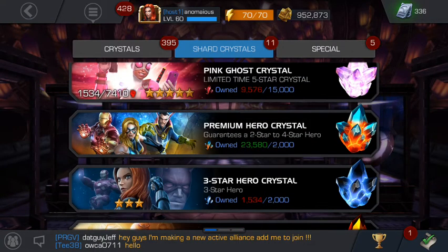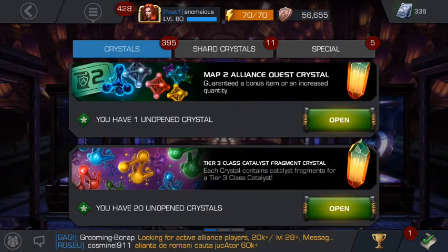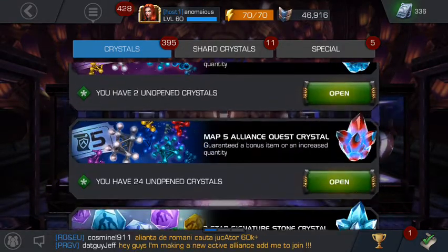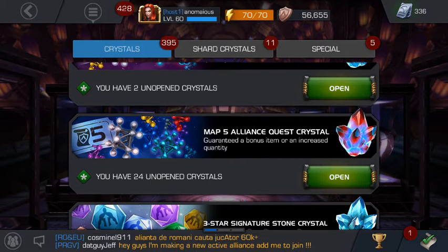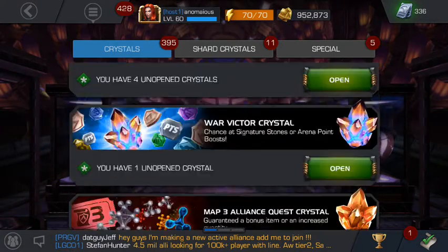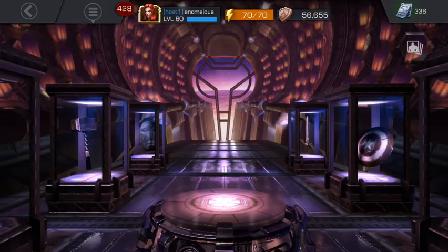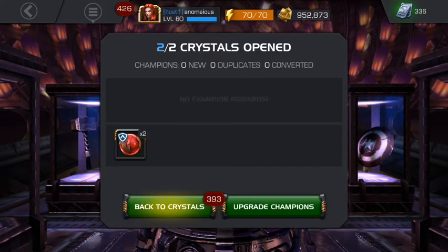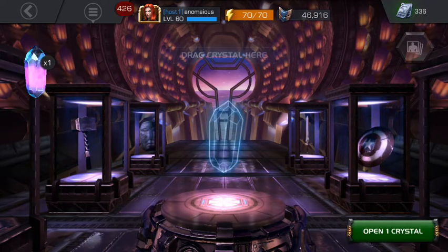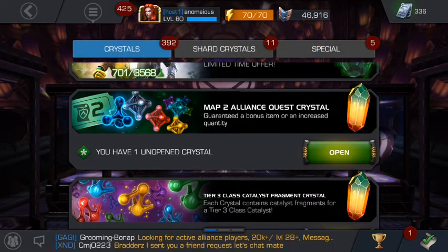We've got some premium hero crystals. What I'm even more excited about than the premium hero crystals is that we have about twenty-something — twenty, twenty-four — alliance quest map five crystals. So we're always hoping for something good there. Let's start opening some crystals and hope for the best. We haven't had any luck from the premium hero crystals for a very very long time, so we hope that maybe this time will be different. You can always hope — it's for free!